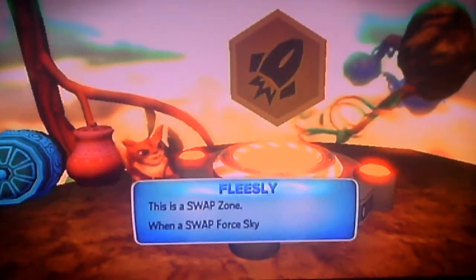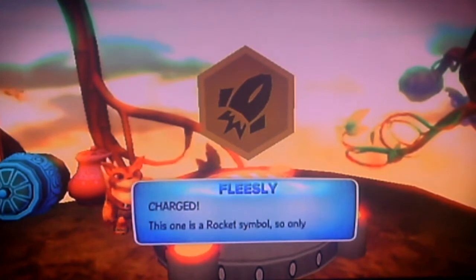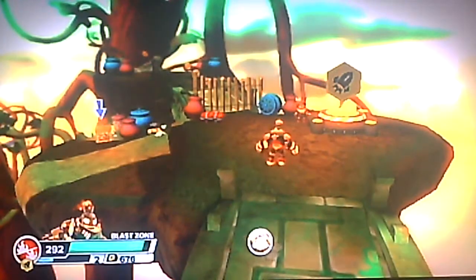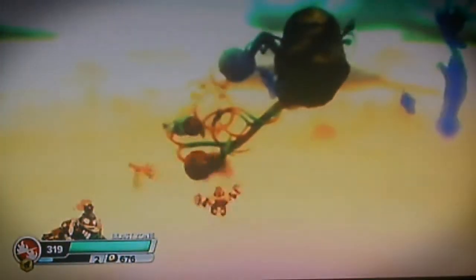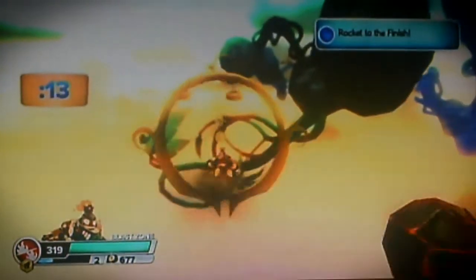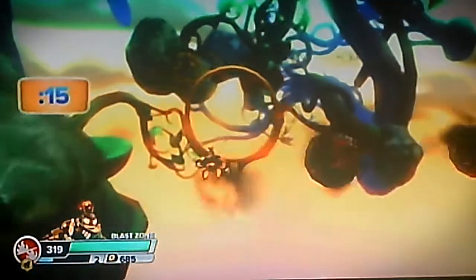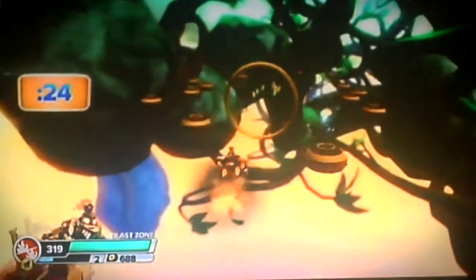Let's try this. This is a swap zone — a swap for Skylanders. If their legs match the symbol, like this one, they become supercharged. This one is a rocket symbol, so only a Skylander with rocket power can take on this challenge. Go show them how to do it, Skylander! Rocket power, rocket power, rocket power — let's go! Alright, so I have to race to the finish. I just love these swap zones.